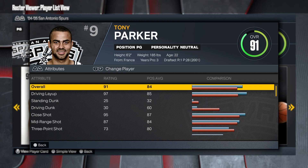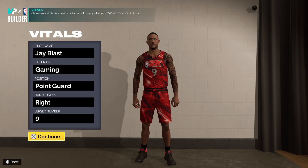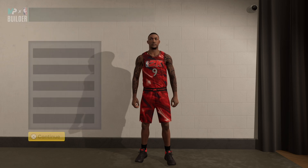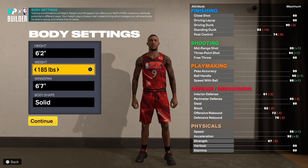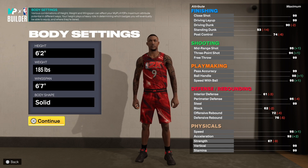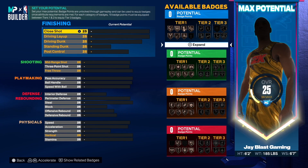Let's get to my player builder and start making the one and only Tony Parker. So we are in the NBA player builder. First things first: point guard, right hand, jersey number 9. Go 6'2" for the height. For the wingspan, just leave it — you don't need to mess with it. Body shape is up to you.